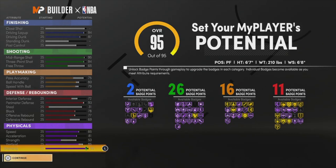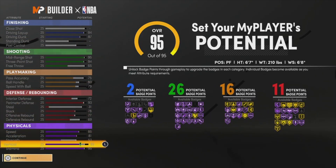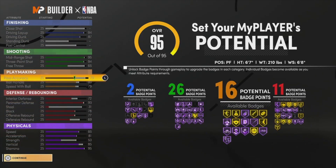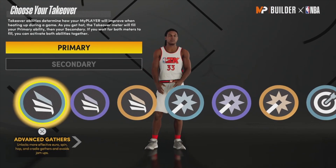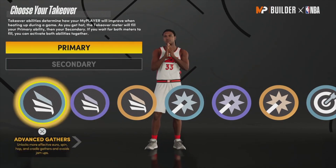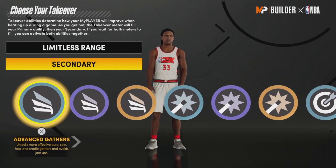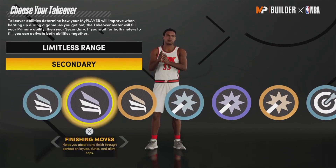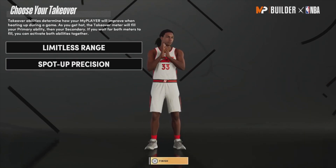We got two finishing, 26 shooting, 16 playmaking, 11 defensive. Trust me, this is all you need to get the job done. I play the one and the two spot with this build — you're not going to play the three spot with this build, just forget about it. For the primary takeover, this is the cheat code: you got to go limitless range. And then for my secondary, I go precision, though I don't really even use it.